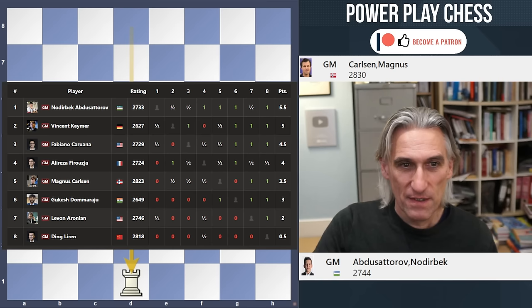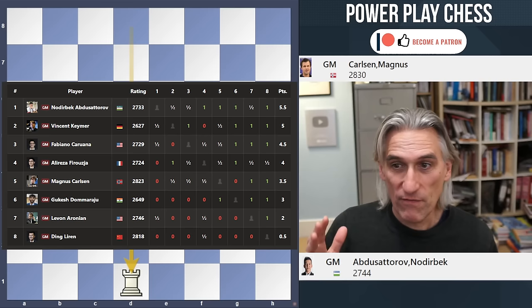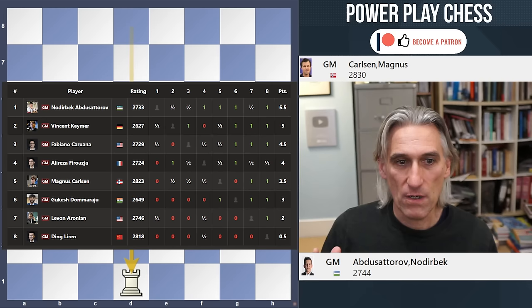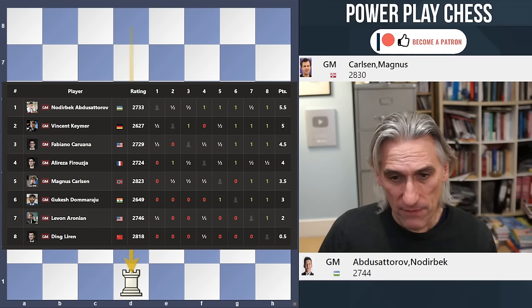What's happening after the first two days? The preliminary rapid play all-play-all is over. Abdusatourov leads with 5.5 out of 7. Kaima has 5, Karawana 4.5, Firuzja 4, Carlsen 3.5, Gukesh 3, Aronian 2, and Ding has just half a point. Poor guy — he's really suffering, obviously not right at all.